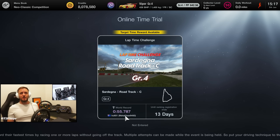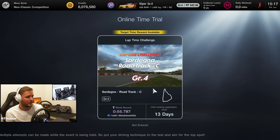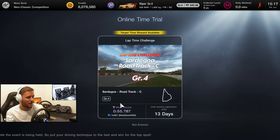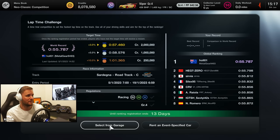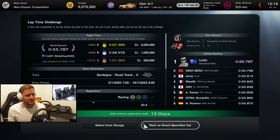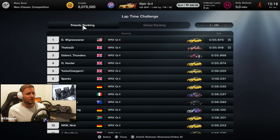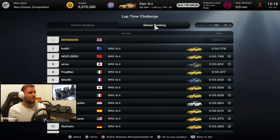Let's get over to Sardinia and show you how to get those 2 million credits quickly on Gran Turismo 7. Here we are — the new online time trial at Sardinia Road Track C in the Group Fours. You can earn 2 million credits if you're quick enough — under a minute, actually 57.460 seconds, because you only need to be within three percent of the target time. First things first, don't judge me — we're just doing this to get those 2 million credits.